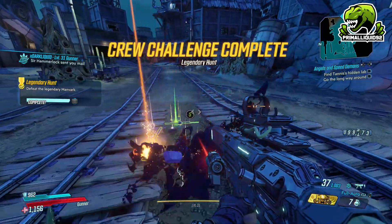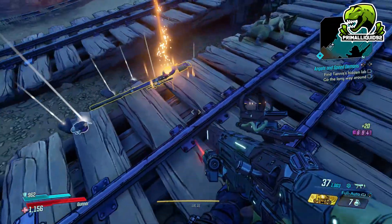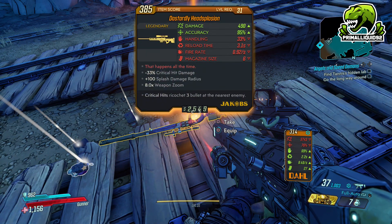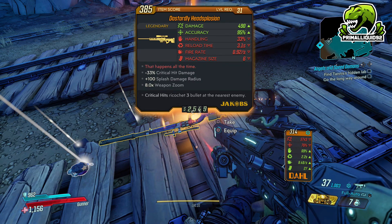If you've already gone through this area and you don't really want to run all the way back through Conrad's Hold, there is an easier way. If you actually fast travel to the Slaughter Circle, you can just exit the area and you are quite literally right on top of Manvark straight off the bat.